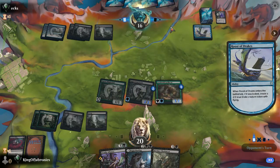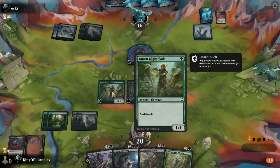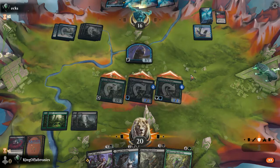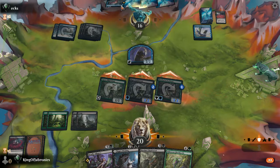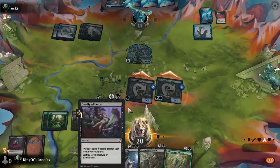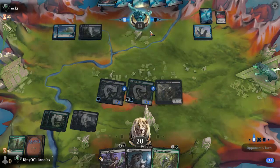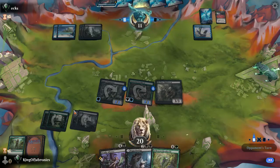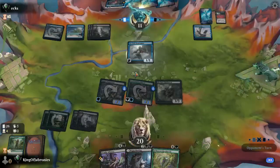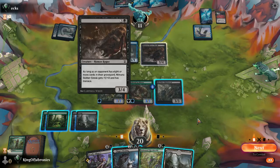Hagra's Constrictor makes everything a must-kill threat with all the plus-one counter synergies — everything now has menace. Roost of Drakes is a bit concerning. We can still attack and pass — if he wants to trade for my Tajuru Blight Blade that's fine. He can't block any of these with menace. If he trades for my death-touch creature that's fine too. He doesn't have extra creatures to double-block. I need one more land for Deadly Alliance. I'll save the Mauling for now — it's a little greedy but I don't want to go all-in just to cast five-drops.